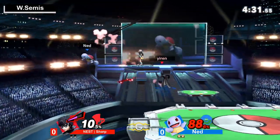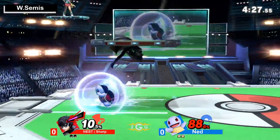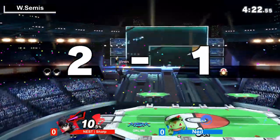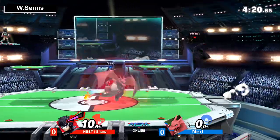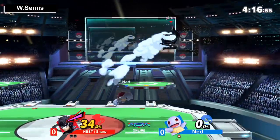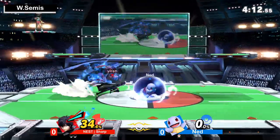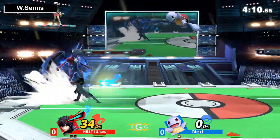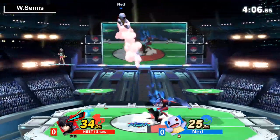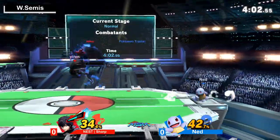Ladies and gentlemen, Sharp is putting on a combo highlight here — absolutely juggling Ned right now, continuously grabbing him, tossing him up in the air, catching him again as he lands. I'm going to put 88% on him before Ned gets anything going. Ned only got 10% from that waterfall earlier and hasn't landed a hit since. That was a zero-to-death! Ned cannot touch this man. Looking like the character crisis has finally paid off with his Joker pick. At 34%, I'd be a little scared with Squirtle, but the more damage you put on Joker while Arsene is active, the faster that meter goes away.